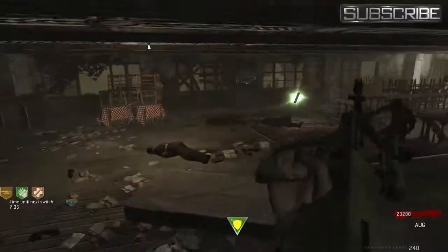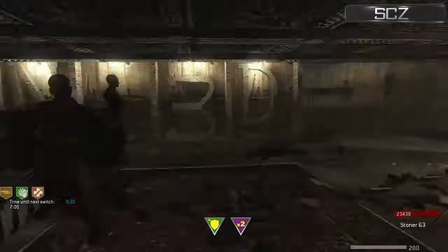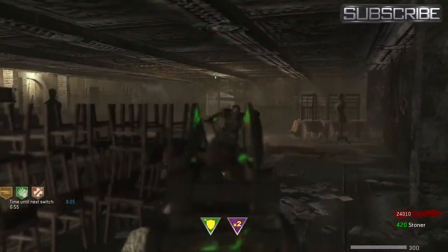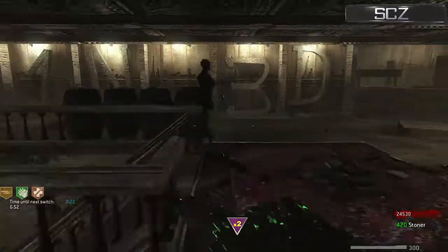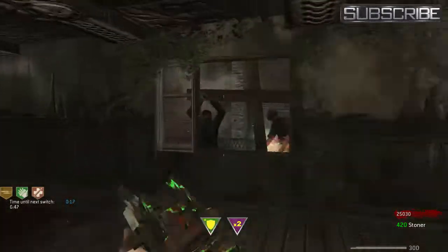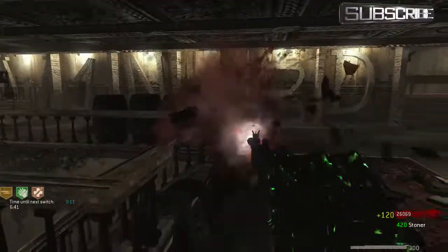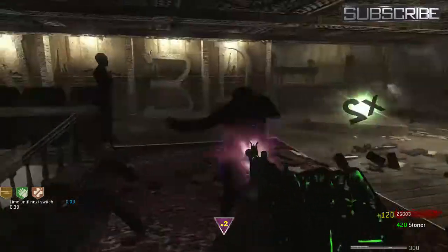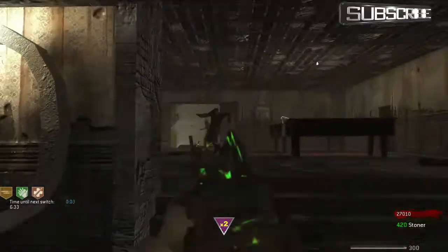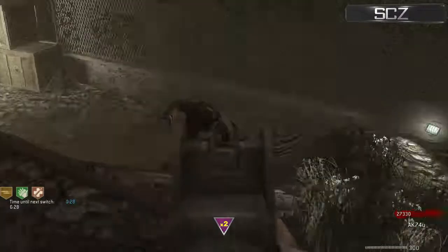Can't grab that double points until my other one's gone. Oh you can't hit me, I've got my god mode on. Oh the Stoner - oh pack a punch Stoner! Look at that camo, look at it. I love the camos on this UGX mod, so amazing. I wonder if they're going to be releasing more - I'm going to have to check that out because I really like these UGX game modes and I'm pretty sure you dudes do as well. Alright let's grab these double points. Oh I've already got one. Oh back to the AKSM for you, nice.